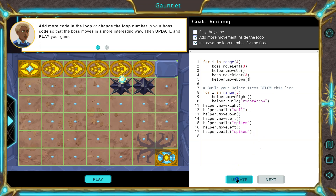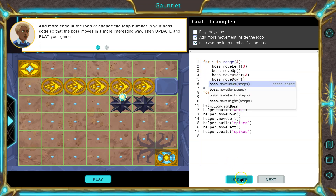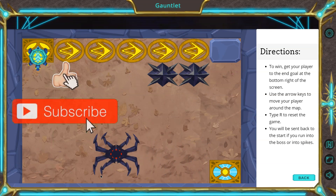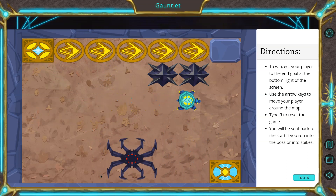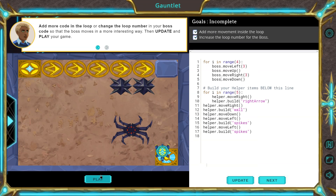Alright, let's make sure to update. Not helper — boss. And that's why it's important to pay attention to objects. Let's try. Go, turtle, go. You see how the boss moves up? Go, go, go. And we did it. Onward.